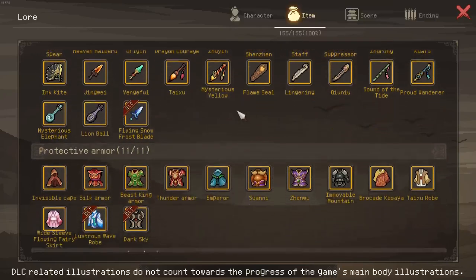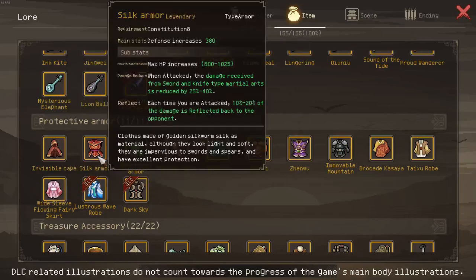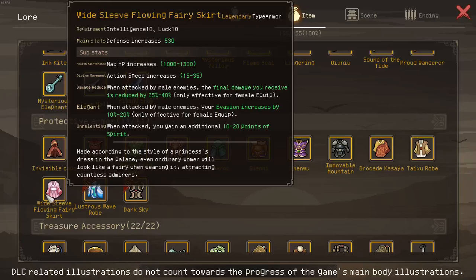For armor, we're playing at 2560 so possibilities are limited to a few select ones: silk armor simply for HP, or white sleeve — the fairy skirt — for action speed and HP. The fairy skirt is craftable; you need to find the five orbs for the recipe, which is relatively simple, then get the materials from your auction house and you're done.